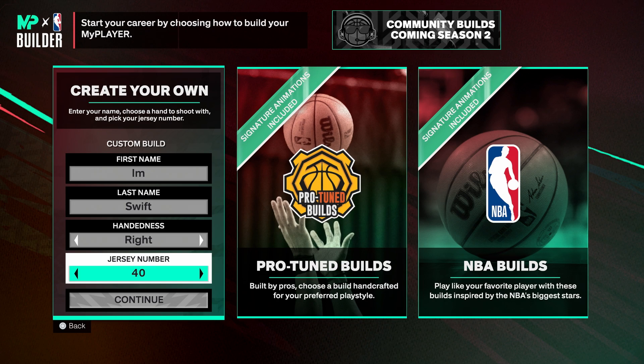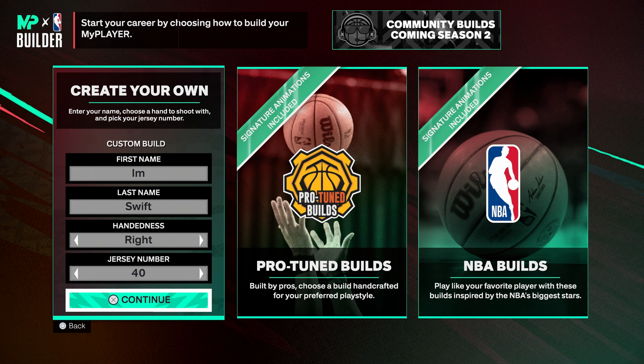What's good YouTube, Swiftly back with another episode of Rare Builds in NBA 2K25. As you can see on your screen, today's episode we are going to be creating an inside-out small ball four. The small ball four and small ball five have been builds that have been in NBA 2K for quite some time, but now we are seeing new variations like the inside-out.